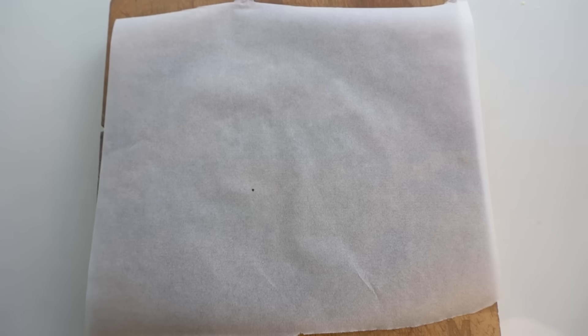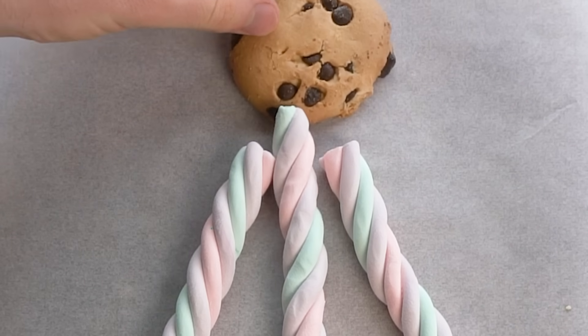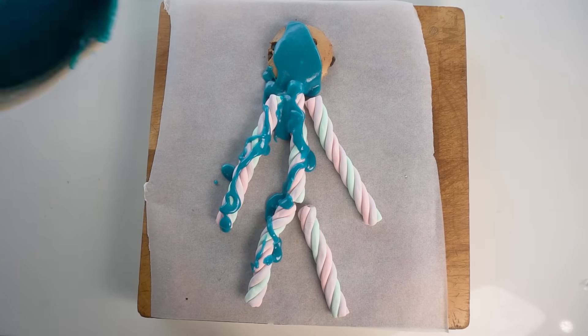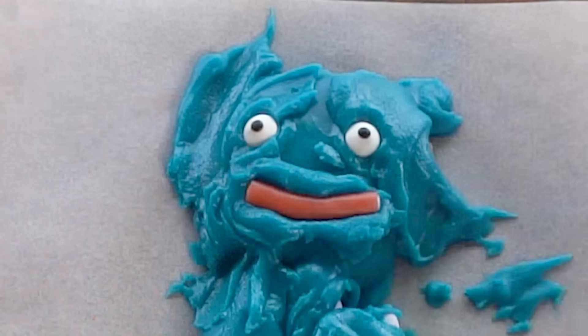I started with Huggy Wuggy since he's been around the longest and he's just so cool. I got some tall, thin marshmallows and arranged them into the right shape. For his face, I'm gonna use a cookie. I'll cover it all in blue icing to get the color right. But wait, there's more — Huggy Wuggy has eyes, so I added those. And he has big red lips, so I got this red candy stick and made lips out of those.